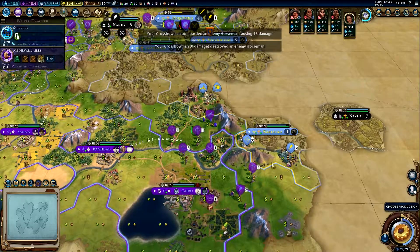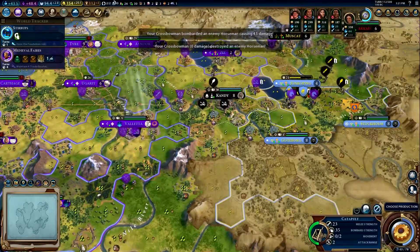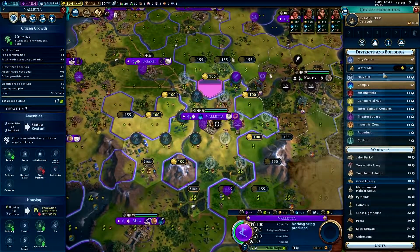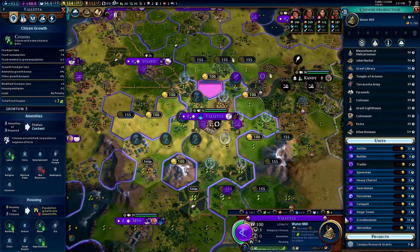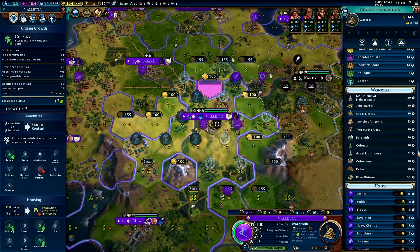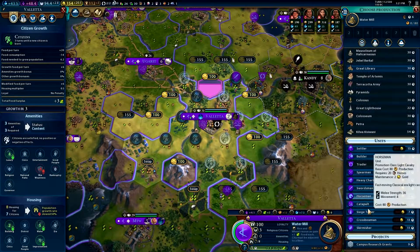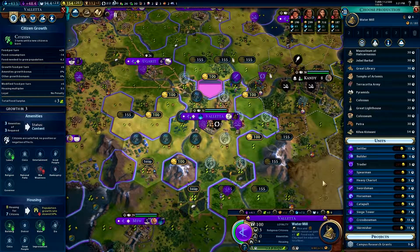Wow, all right — you better heal and we'll get that guy next turn. There's another catapult — bring that guy over. We're gonna start working on Guttenberg, it's gonna be a tough nut to crack unless we come around from the north. Too many trees over there. We'll do a water mill for production, followed by — god we need builders so bad. Can't build — oh, we can build a horseman, that'll be great!